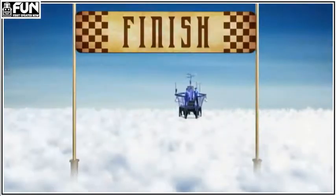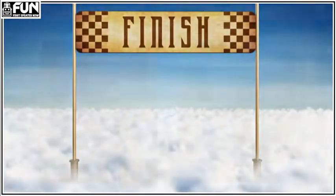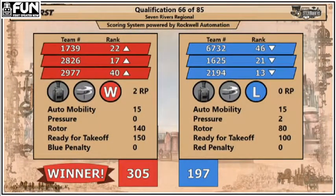Final score coming up and it's the red alliance with a score of 305 to 197. That's going to be two ranking points for the red teams. That third hanging blue robot would not have made the difference in that match.